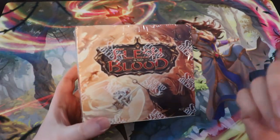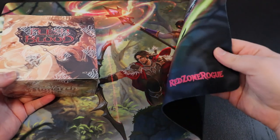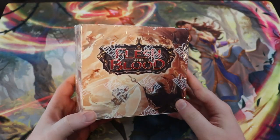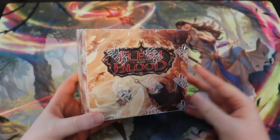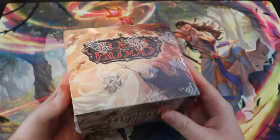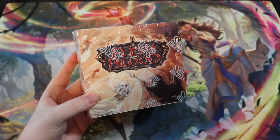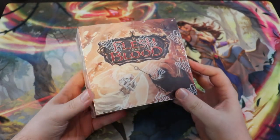Welcome to another Flesh and Blood video here on Red Zone Rogue. Today we're going to have a little bit of a lazy video — what's lazier than a booster box opening? We're going to open up this booster box of Monarch. But wait, where's the red unlimited logo? This is a first edition box of Monarch — one that I picked up a little while ago for about a hundred bucks.